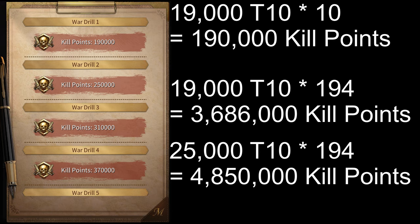All the kill point conversions are based on tier 10 troops. The points that you get from these waves are not based on the number of troops you kill during the wave. So for example, if I only kill half of the troops in wave 1, I'll still get the full 190,000 kill points as long as I defeat that wave.